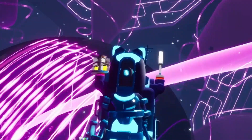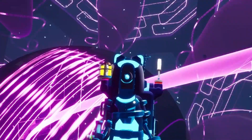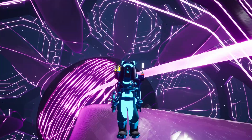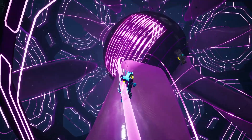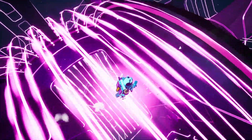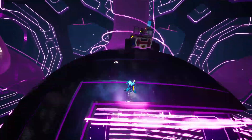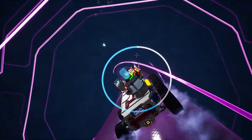Hey guys, Games4Life here. In today's video we're gonna be unlocking the core of Glacio and awakening the planet. This will also allow us to get those little triptych things, so I'm really excited for that. Now before we can get to the core, we need to unlock it. As you can see, there's no way for us to get down there while it's locked, so we'll have to head up to the surface and unlock some gates first.